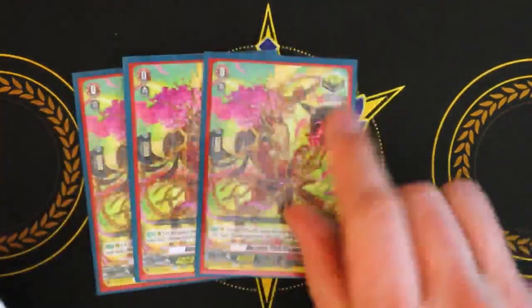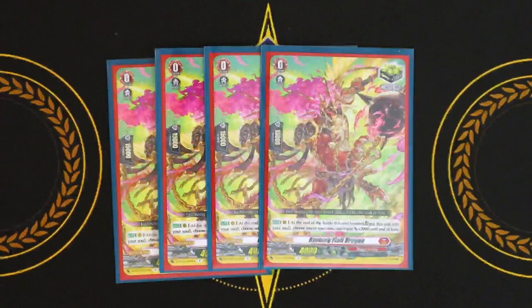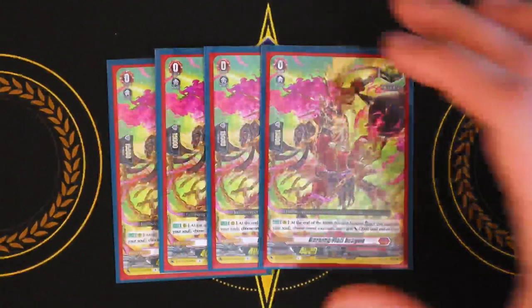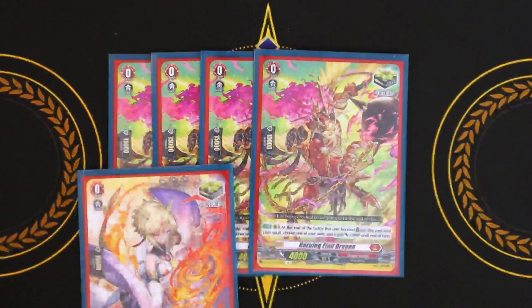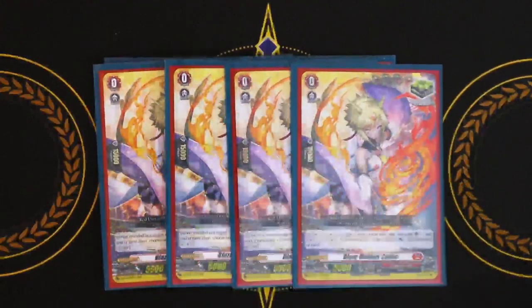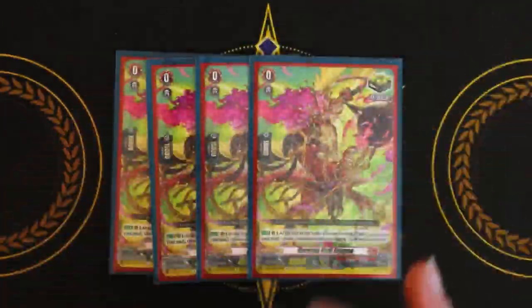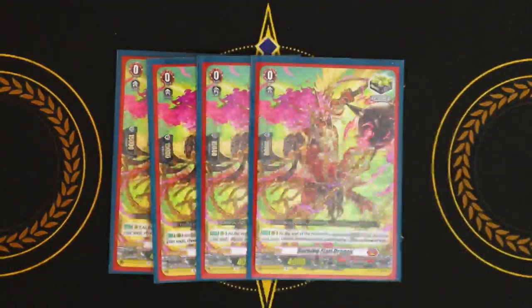We're running four Burning Flail — a crit trigger with a skill. Its skill is at the end of the battle that this boosts, you put it into your soul and pick a unit; it gets 2k. The skill is kind of whatever, but still better than a crit without a skill. We're running eight crits because this deck is all about being super aggressive and you have triple drive anyway. Maximize your triggers and give them to your rear guards. Mahara deals damage, Expecta has an extra crit, and if you give a crit to Valiente and it hits, it re-stands with the crit. Virena Esparadia re-stands guaranteed, so giving that a crit creates a huge amount of pressure. You definitely want to run eight crits in this deck.